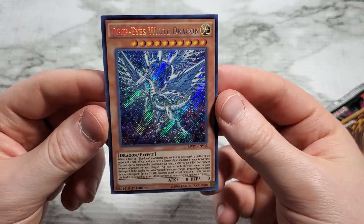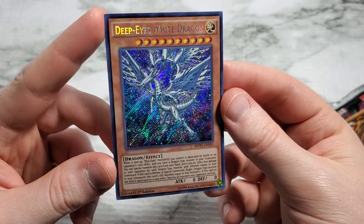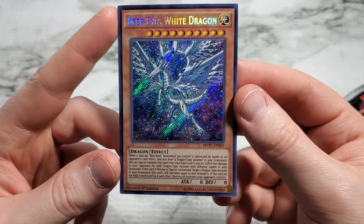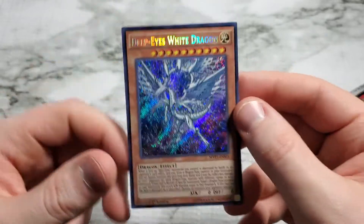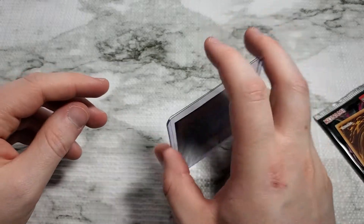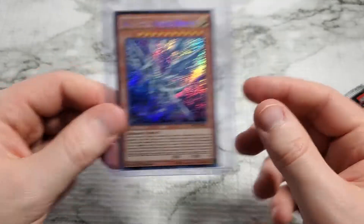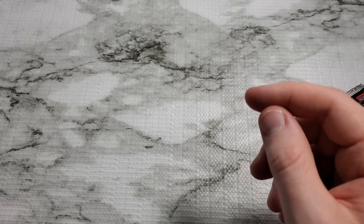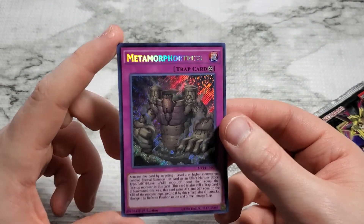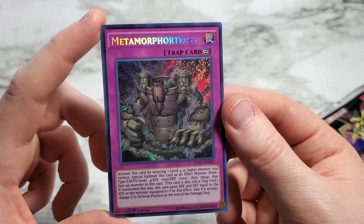Deep Eyes White Dragon — look at that, that is a good artwork right there with that secret rare background. Coming in with zero attack and defense. Take a read at that effect — it's very helpful, take my word for it. I read these effects as I'm going through them, and they look really helpful, but maybe in actual gameplay they're actually not. And then we have Metamore Fortress — this little tower bastion turning into a monster right there. Some of these cards sound great and look great, but there have definitely been a few duds.